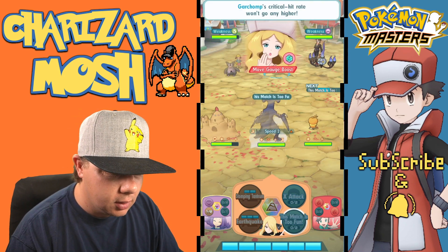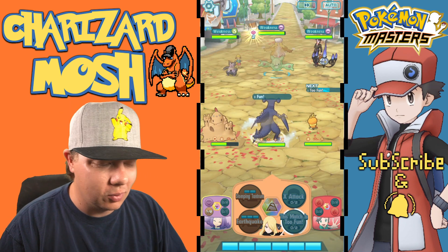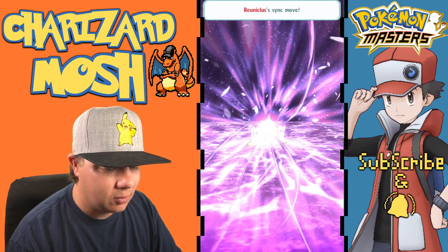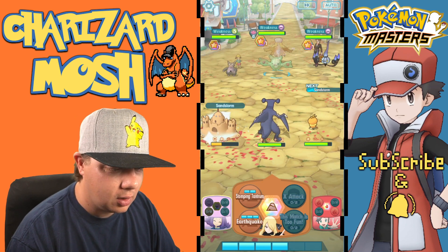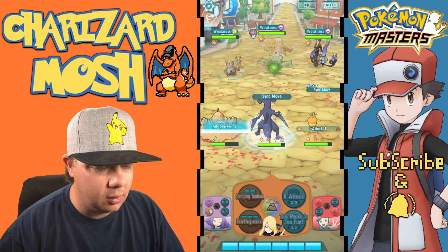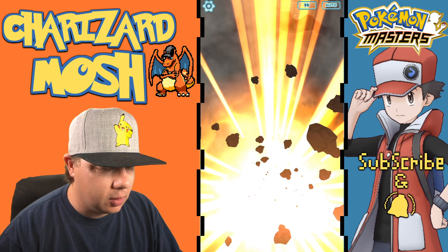Alright, alright, alright — that's not my real impression of Matthew McConaughey, I can't really do it right now. We're using 'This Match is Too Much Fun' in the sandstorm so we can really get Garchomp's critical hit rate and speed up as much as possible. We'll do another sandstorm just to make sure, and then it's time to do the sync move. We got Sand Screen as well as another sync grid move for Garchomp and Mega Garchomp.